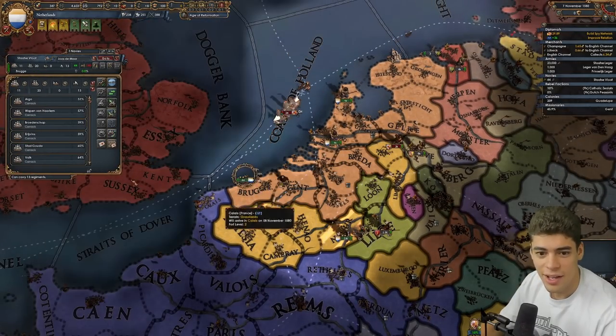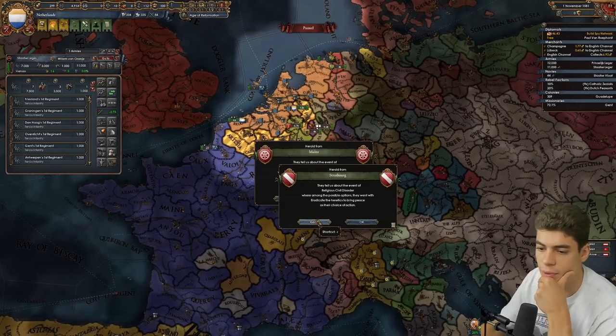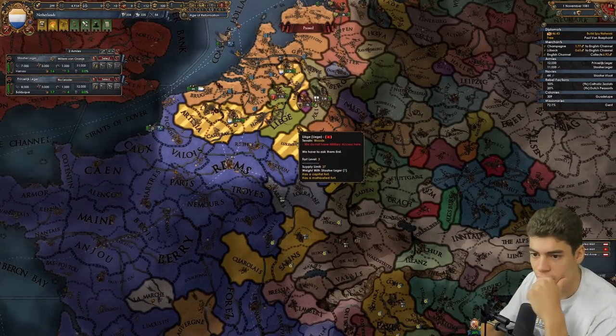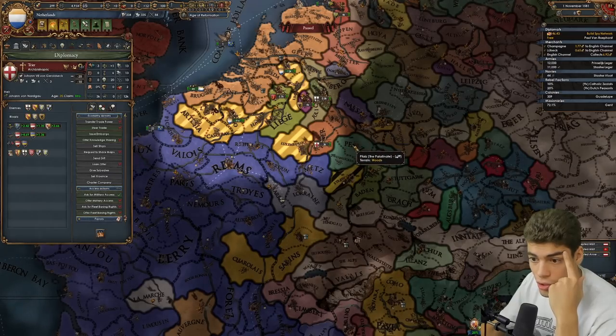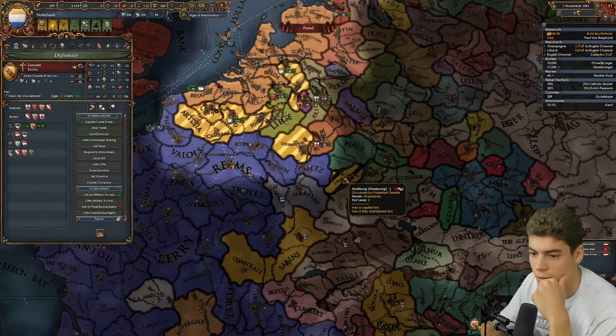I kind of messed up and did not realize that some of them were suffering like 25% attrition. Is there any way I could access these provinces without the Spanish murdering me? I can probably get my little access through Liege, Trier, Palatinate. Not Baden? I won with neighboring ally. Has to be Lorraine, Strasbourg. Yeah, we can do that.